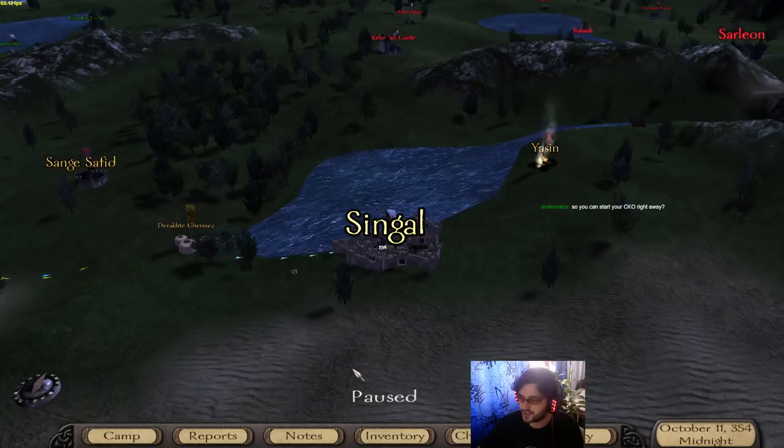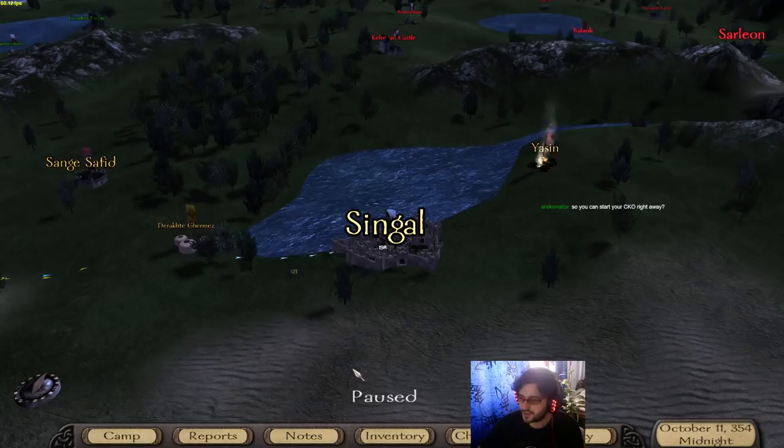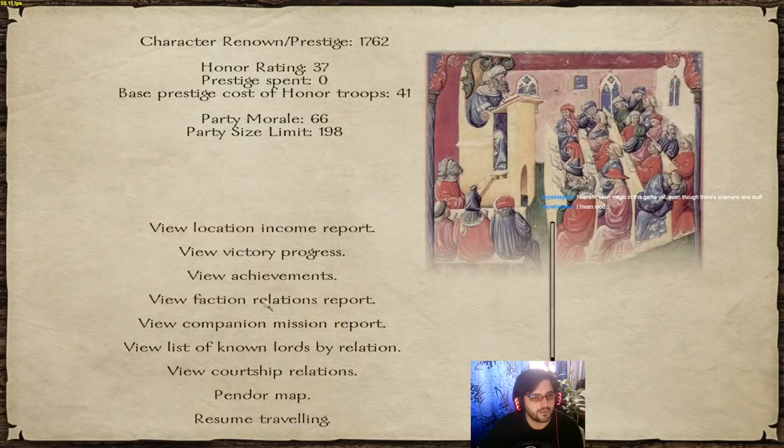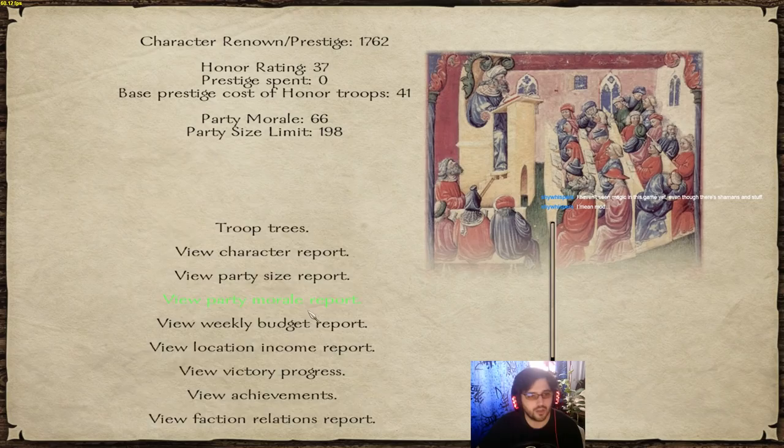We got Judah the Ravager and the Dread Legion. Anybody else capable of giving me a Qualis gem? Well, except the Noldor and the Inquisition. It seems it's Judah the Ravager in the Dread Legion. I don't think I can fight the Dread Legion with my current troops, so I'll have to check on Judah the Ravager's status. We're going to be going into Jatu territory a little bit.